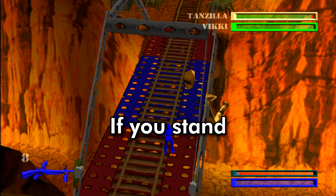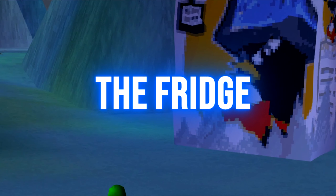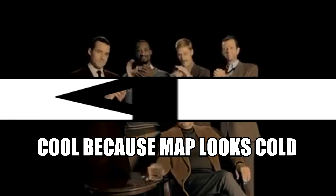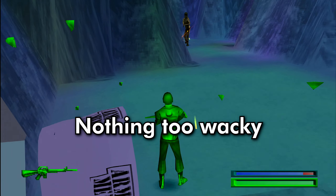If you stand near the end of the bridge, the Tanzilla guy goes under it and kills you. There are two things I found in this cool map. If you mantle on the mini teleporter, you get glitched out a bit. Nothing too wacky or out of place.